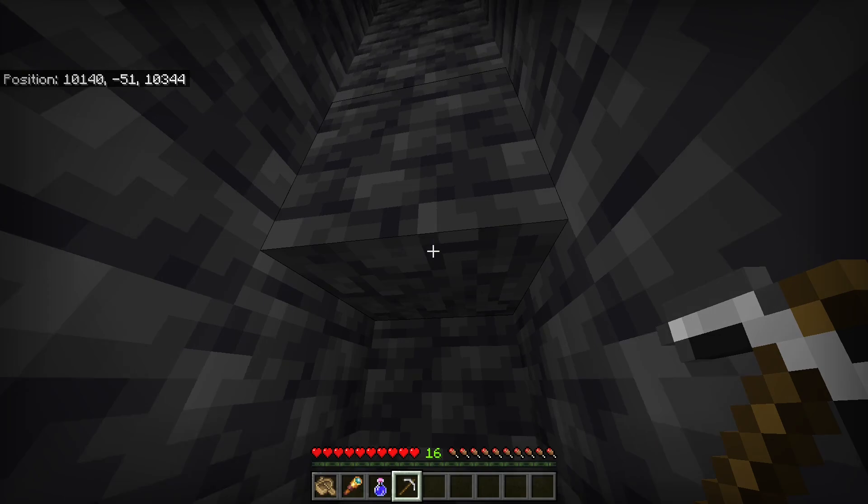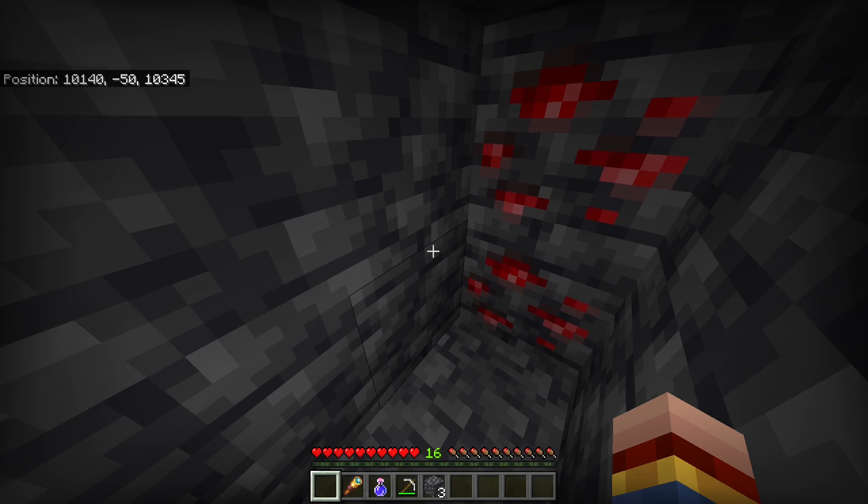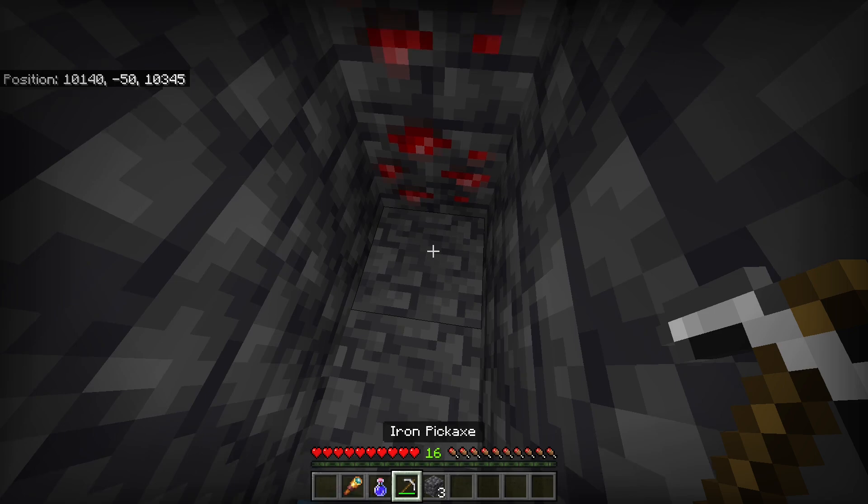First thing you want to do is to dig out a 2x2 tunnel as long as you want it to be, and then place down your boat. You can do this at every height that you want, but I recommend doing it as low as possible — the lower you are, the more diamonds you will find. Then you want to dig out this block because the boat glitched one block below.